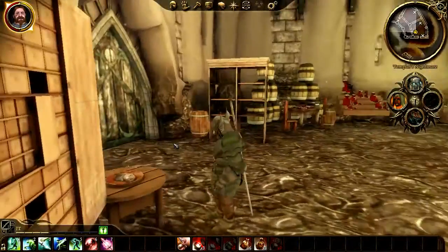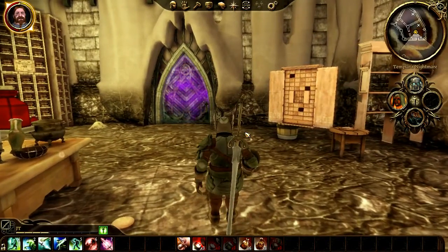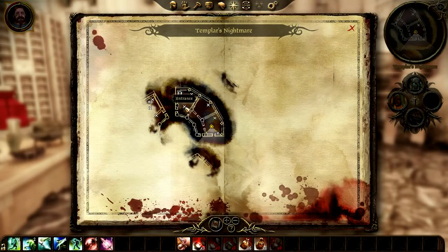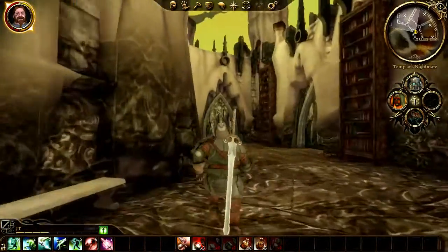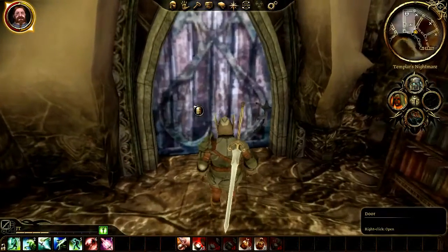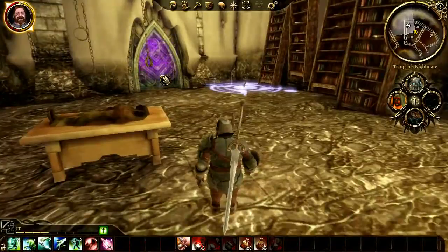Hello and welcome to episode 67 of Let's Play Dragon Age Origins. When we last left off, we were here in the Fade and I was a little lost. We're going through the Fade, through these different sections, trying to beat these demons with our magical form so we can get back to the mages tower in reality.